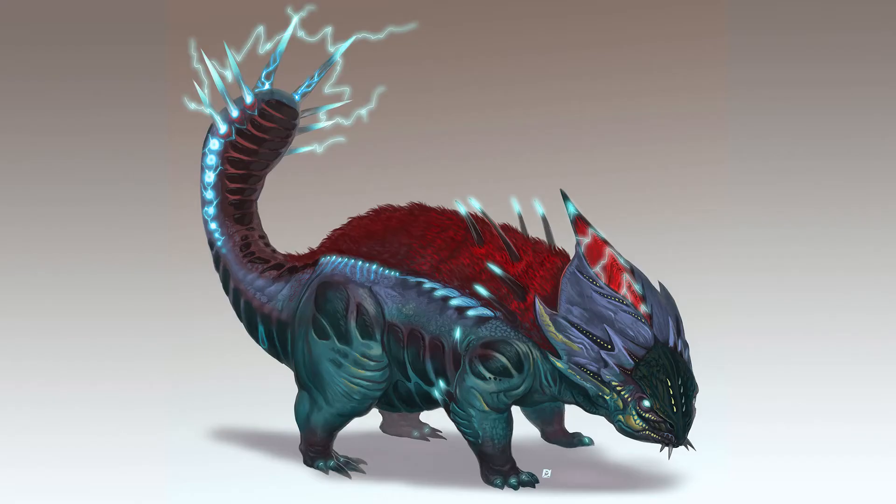Now we move on to the concept arts that were rejected completely, and I believe these were all made-up creatures. The first is a creature Dave called the Electro Tail — we can easily see why, with that tail with huge spikes that would send shock waves through the body. The tail looks similar to a large beaver's tail, and I love the fur coat on its back too. I think this one could have been a pretty good fit in Extinction, maybe in the snow biome especially with that fur coat.